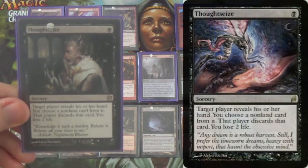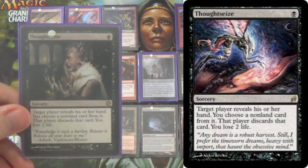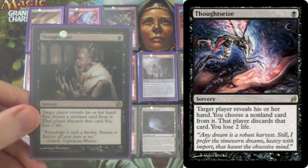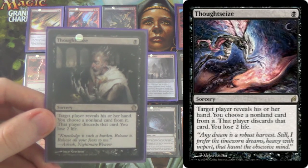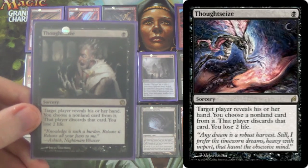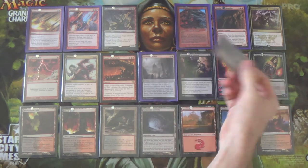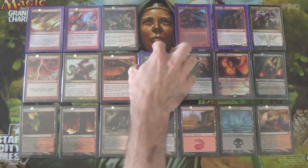Next we have Thoughtseize — not Inquisition here. In certain combo decks we actually want Thoughtseize so that in the case of Ad Nauseam we can hit Ad Nauseam, or in Scapeshift we can hit Scapeshift. This gives us more hand attack for combo decks, bringing us up to 2 Inquisitions, 2 Thoughtseizes, Liliana, and 4 Kolaghan's Commands as our combo hate package.